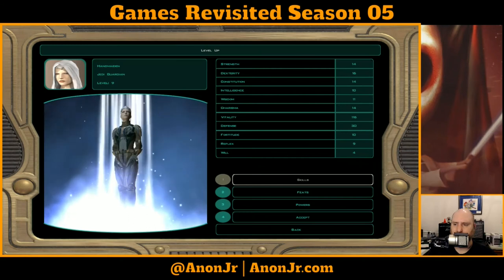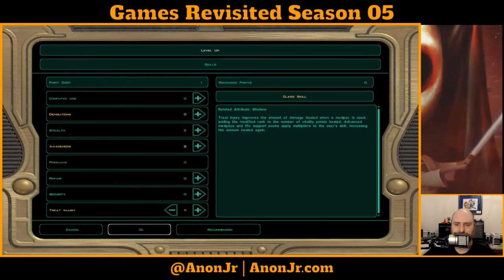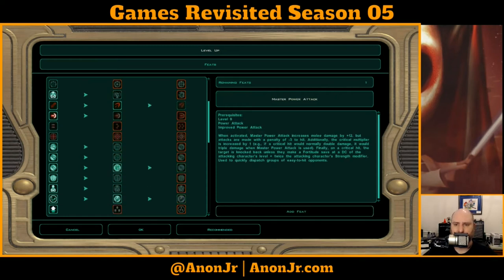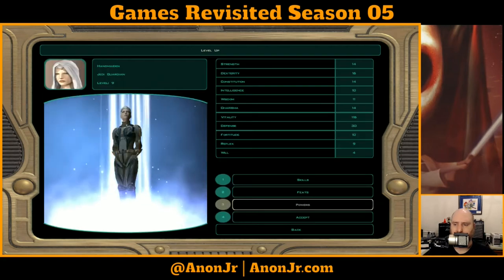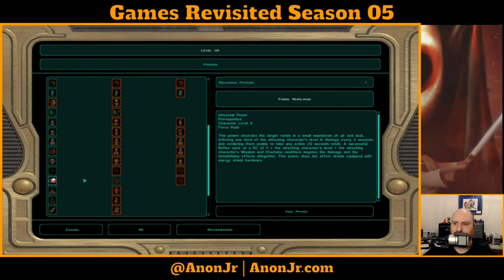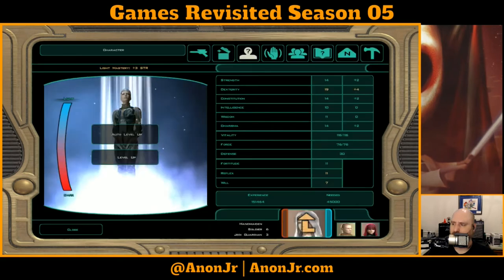Accept, level up, skills — one skill point, singular. Let's go ahead and bump up that Master Power Attack. And her power — singular — is going to be Force Whirlwind.